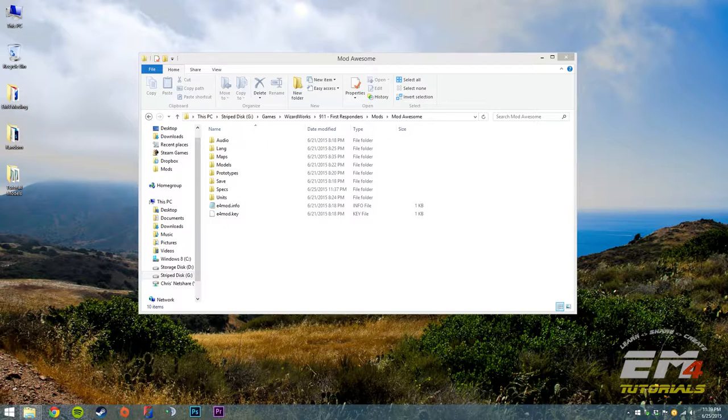In the last one, what we did is we actually got a model, threw it into the editor, created the prototype, created the group, created a bunch of folders, added the doors and tires, and now we are ready to add it into the game.